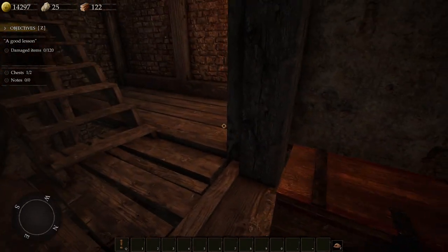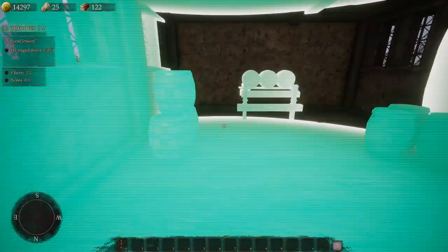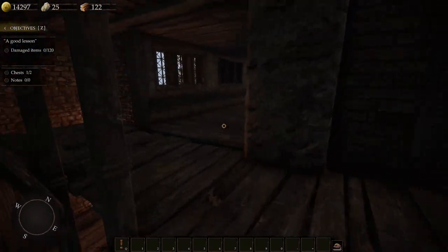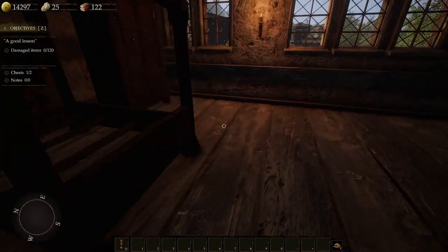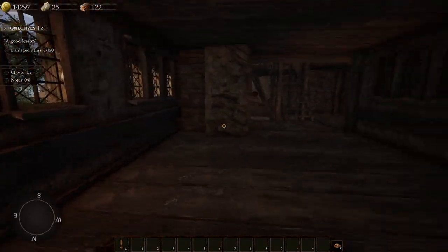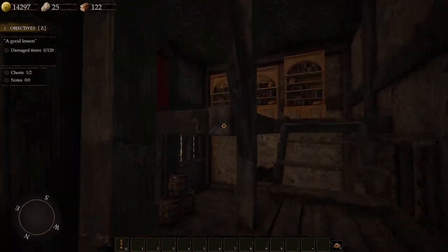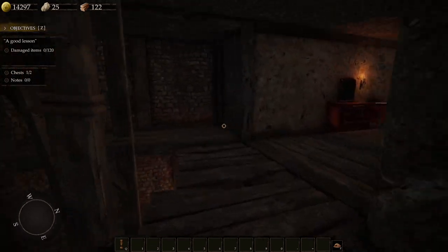Got some animal cages — that looks like a chest but it's not. Maybe I should have read the letter. Going through somebody's bed here. Massive setup for sure. Still not too sure why we're here.